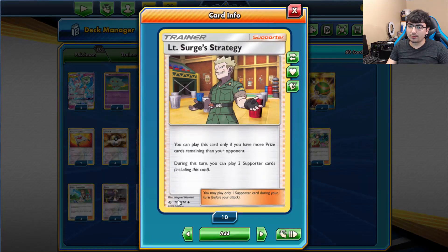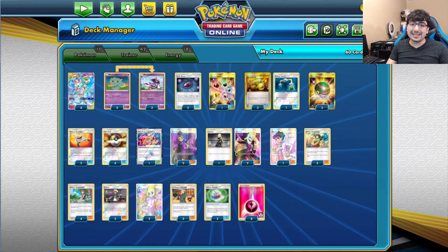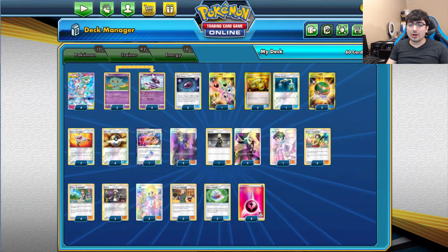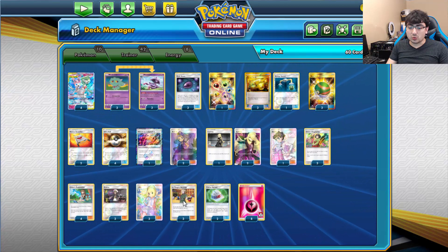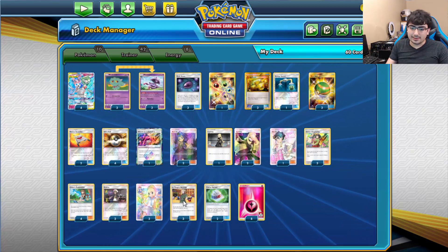That plays out really well for the whole prize situation because it lets us use Lieutenant Surge much more consistently. You can play this card only if you have more prizes remaining than your opponent, and you get to play 3 supporters this turn. Going off with this, we're not taking any immediate prizes, so we use that to our advantage to play all our supporters with Lieutenant Surge and just do everything we need to do.